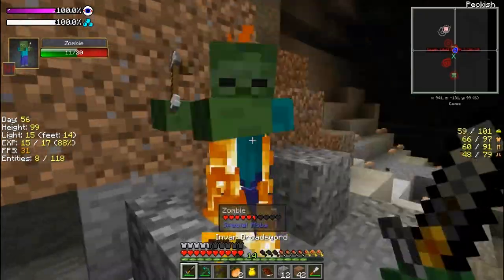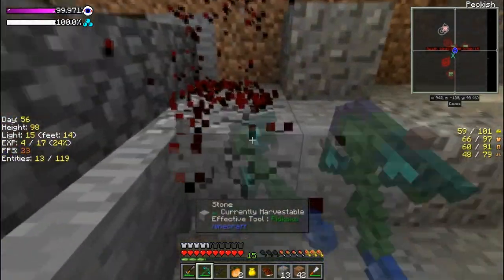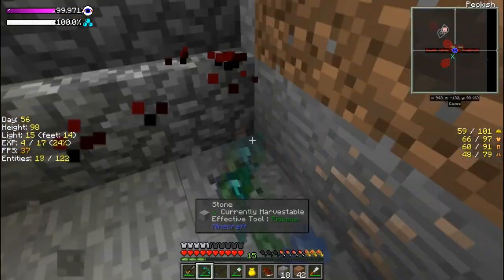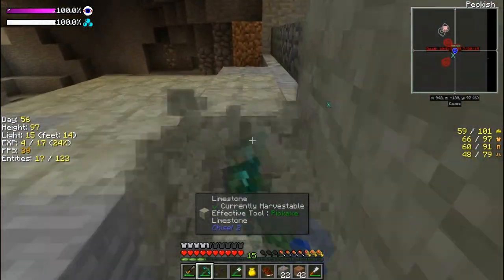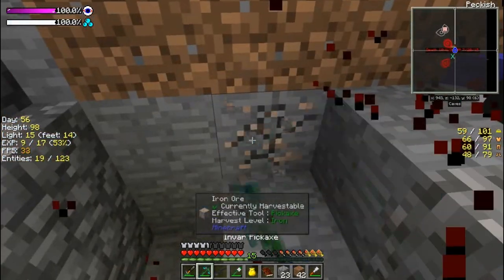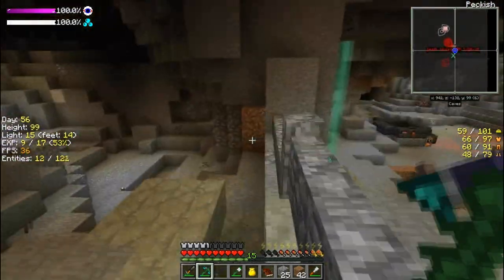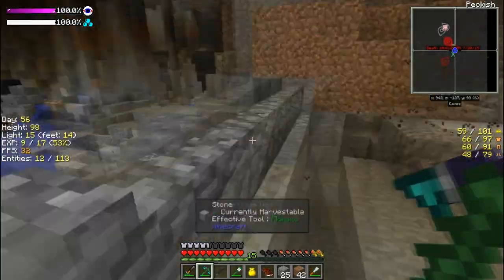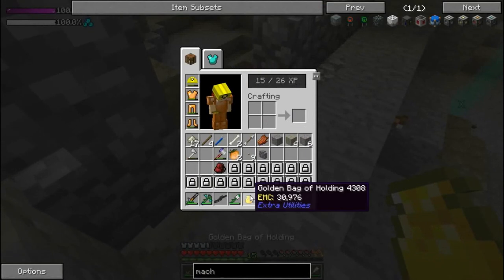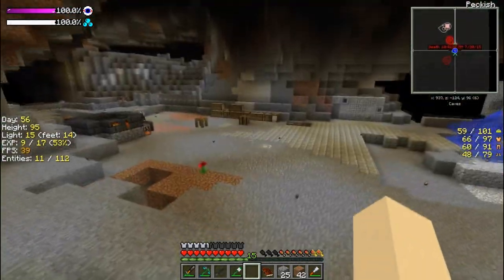I actually want to make this higher now that I know they will come up here. Let's drop this down. Hey, there's iron there — give me this iron. We're just gonna break the wall and replace it. There — that should hold them back, we'll put up some more walls up there.